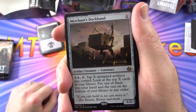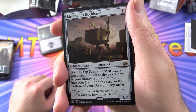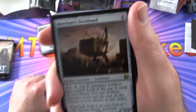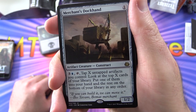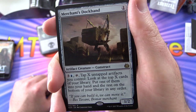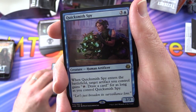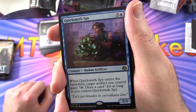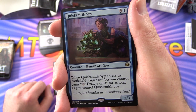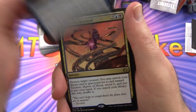We have Merchant Stockhand — a rare artifact creature Construct, 1/2 for a single mana. For three and a blue, tap, tap X untapped artifacts you control, look at the top X cards of your library, put one into your hand, the rest on the bottom in any order. Quicksmith Spy — creature Human Artificer, 2/3 for four. When it enters the battlefield, target artifact you control gains: tap, draw a card, for as long as you control Quicksmith Spy. This deck will mainly be about digging through and looking for the pieces you need.